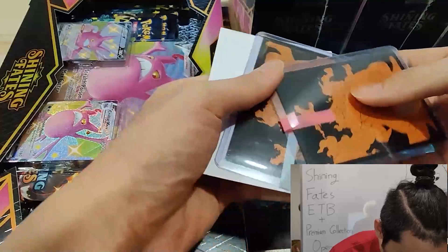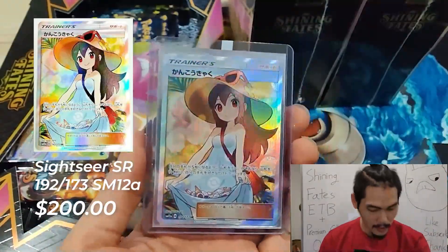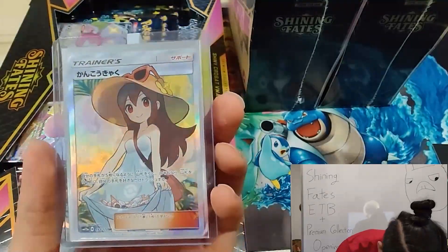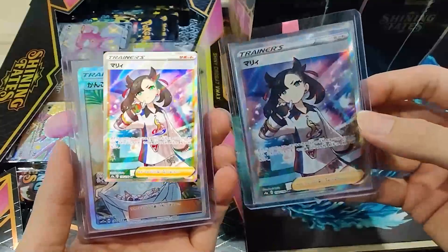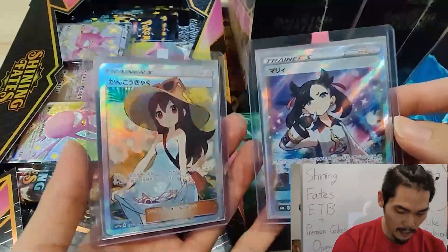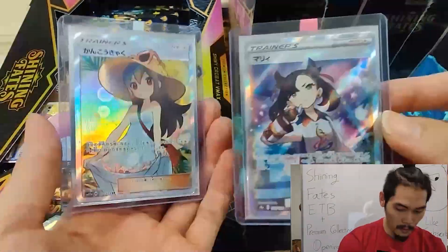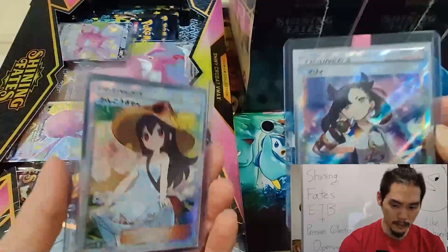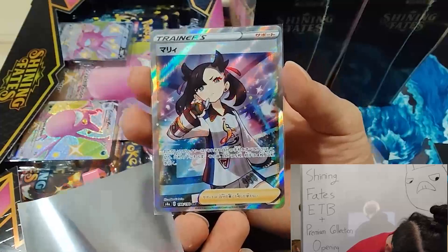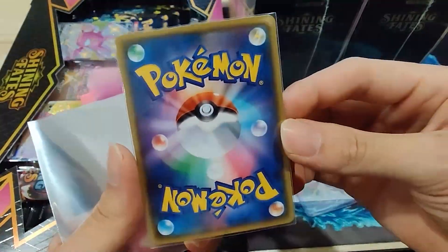Let's go to this one first. There are two cards here and we're going one by one. The left one is the Sightseer — a Japanese full art trainer, a very beautiful waifu card. The next one is a Marnie. Oh my gosh, look at that. These are very special trainer cards because I don't believe either of them are in the English set. I'm very sure this Marnie is not in English at all — the only way you get it is Japanese, Korean, or Mandarin.